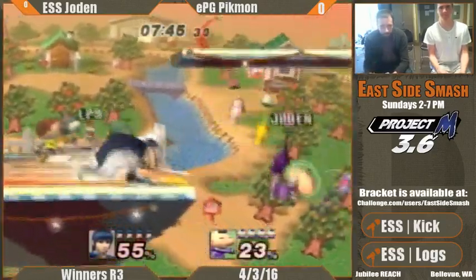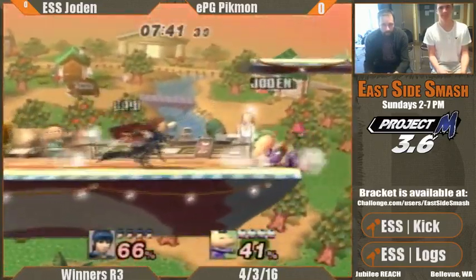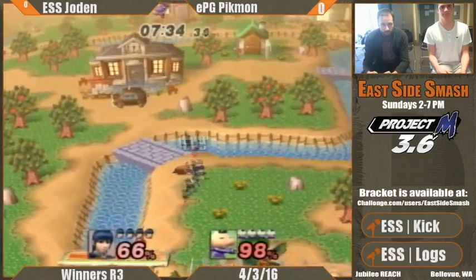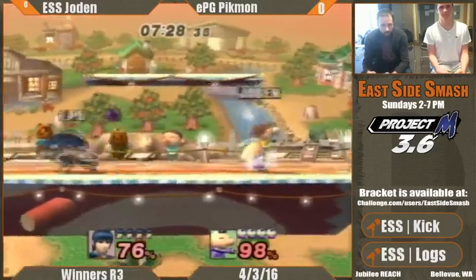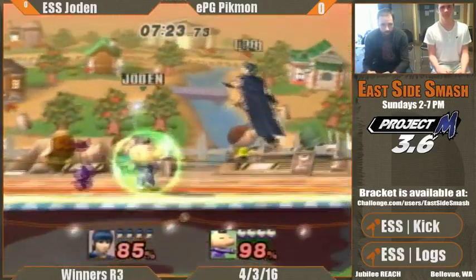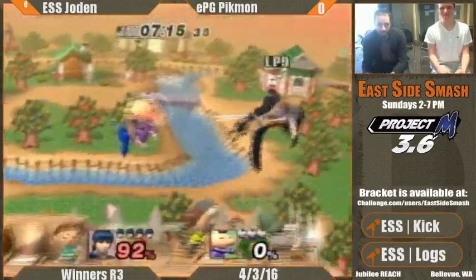Olimar's pikmin are very disconnected from his body and they make a lot of options really safe. But Marth's reach actually gets past a lot of what Olimar can do, and Marth is also not afraid to clank or use his sword to trade with the pikmin either.